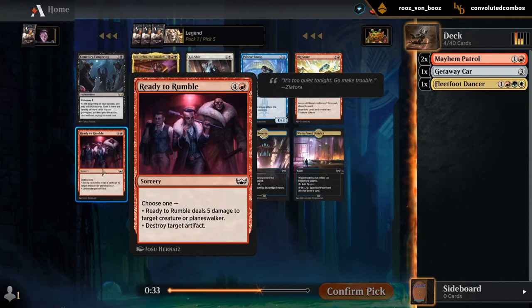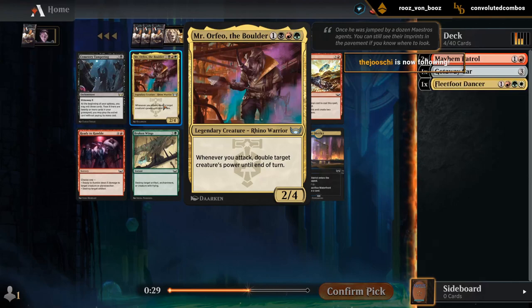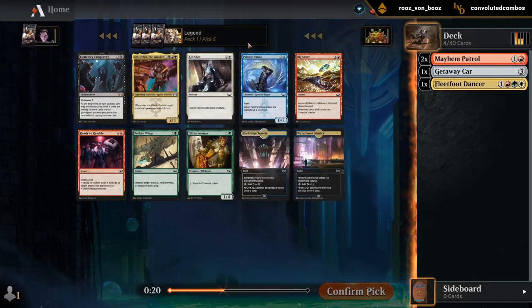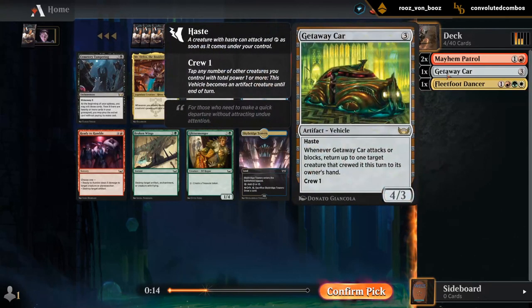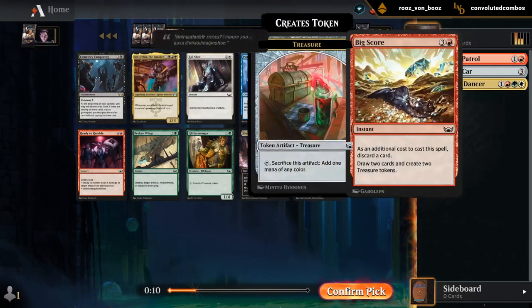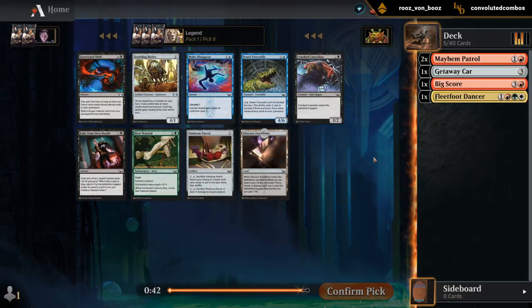Ready to Rumble is kind of clunky removal. Mr. Orfeo — we could maybe support, although that would require going into another color. Big Score seems fine. Since I don't know yet if I want to be green or white as my secondary color, but we know for a fact we're playing red as our main. So I don't want to speculate on a green card if I'm not sure I'll play it.